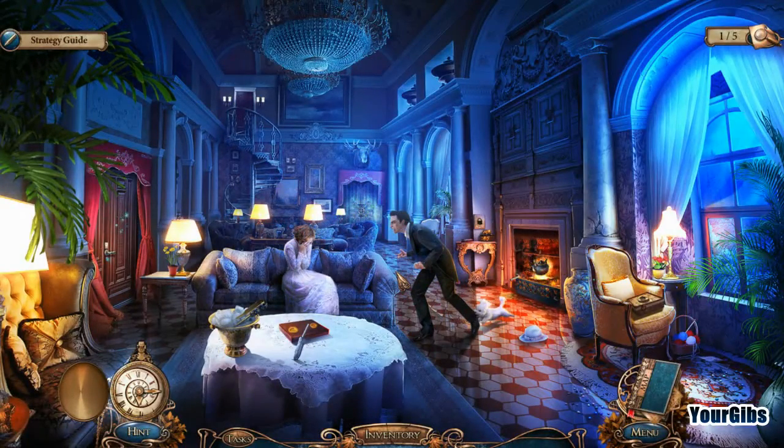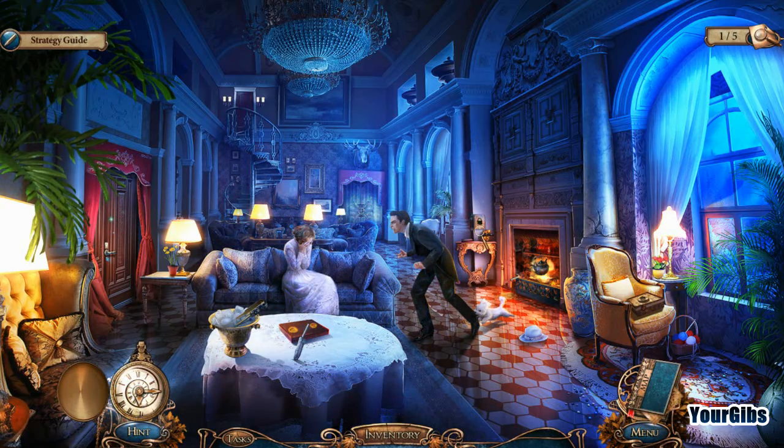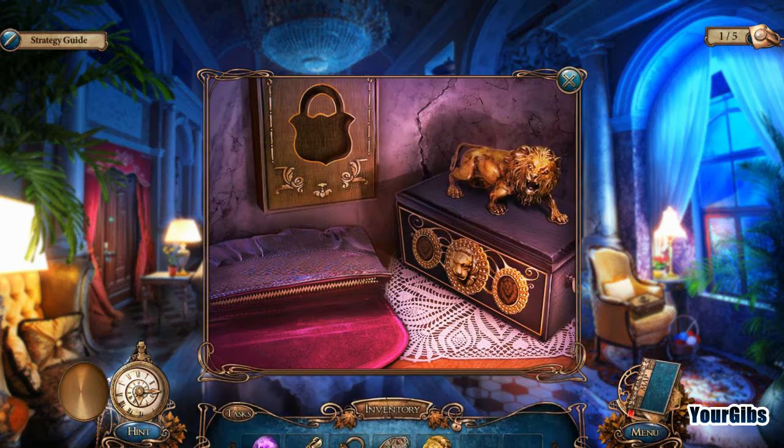We're back for more Grim Tales of Vengeance. I'm your Gibbs, hopefully you're all having a fantastic day. We've got to collect some evidence. In our inventory bar we have a crystal, a zipper slider thing, a lock amulet, one out of four mural pieces, and a lion amulet. We're gonna go ahead and keep on trucking here.